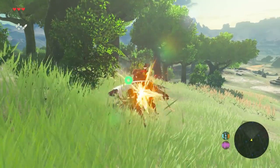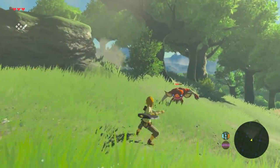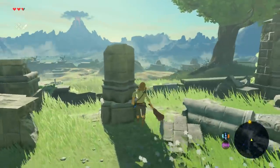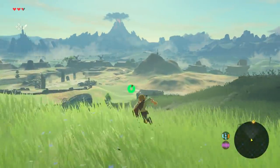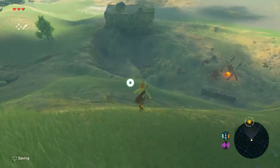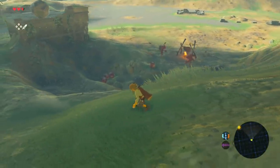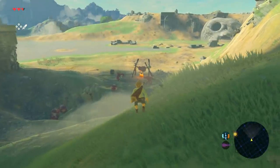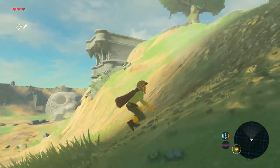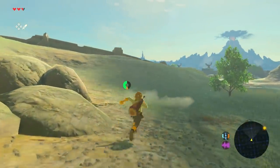I did notice the frame rate dropped occasionally in Zelda, particularly towards the beginning of the open-world section — the first battle felt laggy. It's a bit worrying given the game is coming out soon. I also played Splatoon 2 — it's essentially the same as the first game with slightly better visuals, new weapons, new maps, and new abilities. Then I played Snipperclips — a co-op paper puzzle game where you cut each other to solve puzzles.